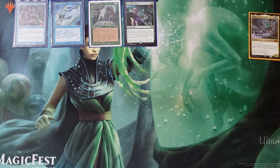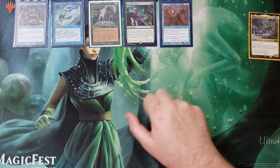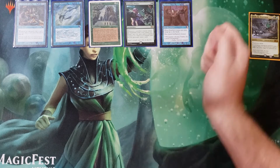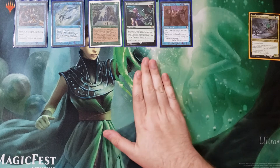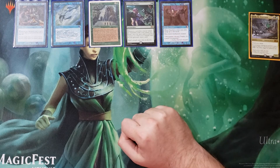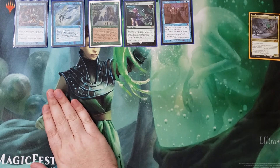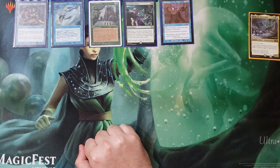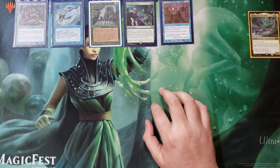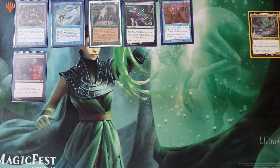Treachery has an interesting wording: when it comes into play it untaps five lands and you control the enchanted creature. So if you have ten lands on the battlefield it costs you five, you tap out — five floating plus five to play this — when it enters you untap all ten lands, netting you five mana. So you can cast something for 15 mana or start replaying it. Enchantment on a stick with massive value.